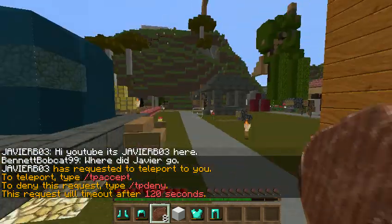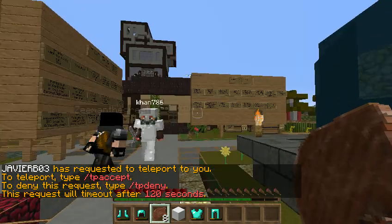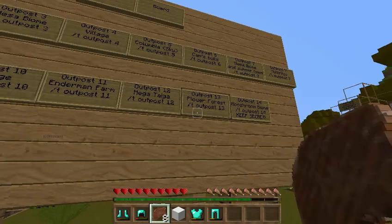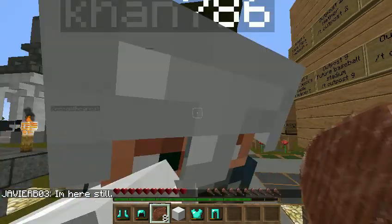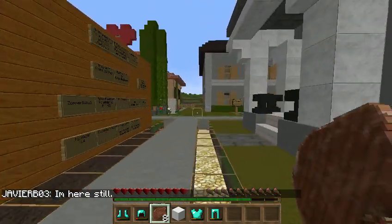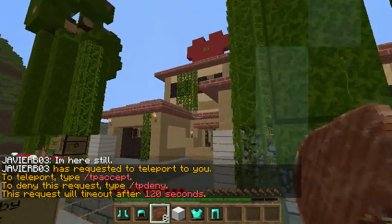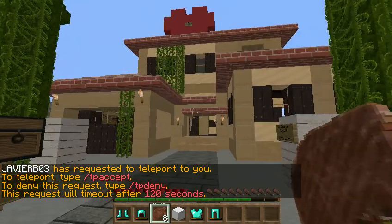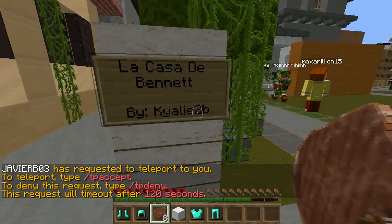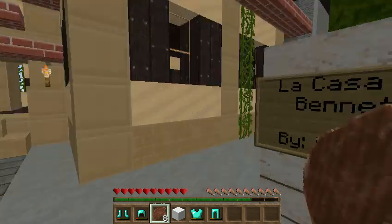That's our spawn. Exciting, I know. Here is our outpost board — we'll get to that in a sec because there's some places we want to go. House-wise, this is my house. I did not build it at all. As you can see, it was built by Kylie2B. She also helps build a lot of stuff on here.